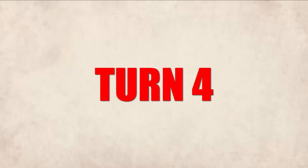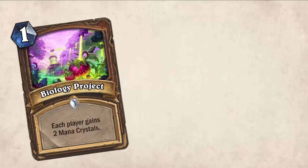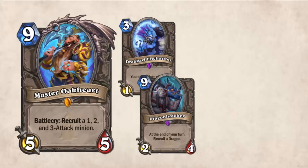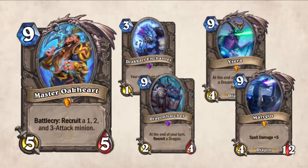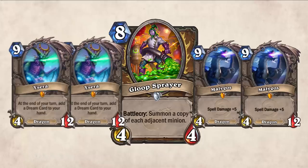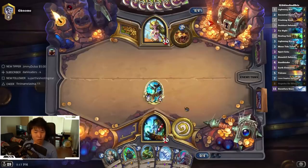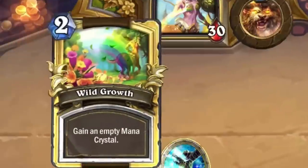You're playing this on turn 4. After you've already played Biology Project, into Wild Growth, into Norrish, into Wild Growth again, into a Master Oak card which pulled out an Ysera and a Malygos. And boom! Now you have two Yseras and two Malygos. Easy. I mean, this is assuming you have the average luck of every dang Druid I've ever played against on ladder.